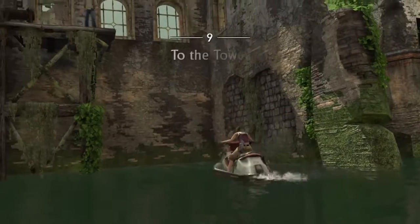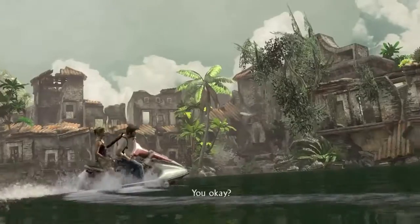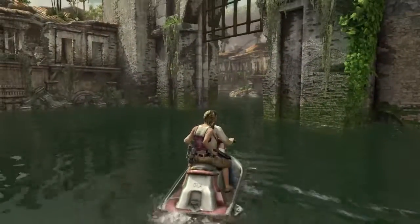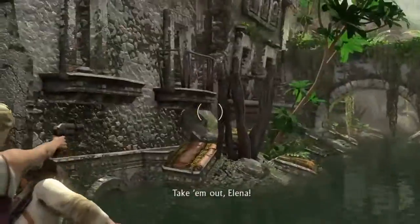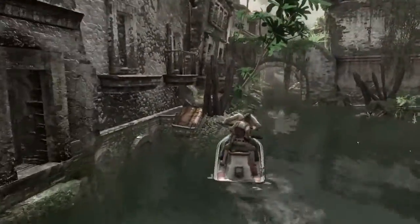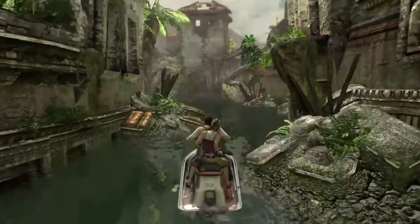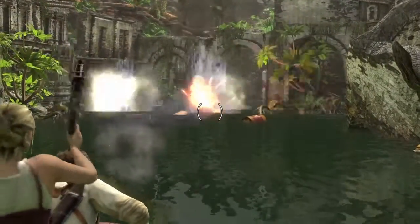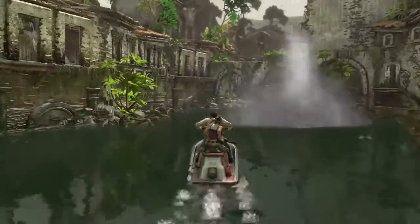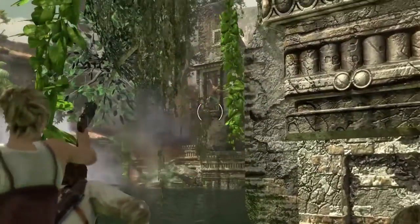Hey guys, welcome back to part nine of the Uncharted walkthrough series. Starting off right away, got back in the little jet ski here. As you know if you've played this game before, the jet ski is probably the worst part of this campaign. After this there's only one more jet ski part and I don't think we have to shoot anyone with it. At one point I did end up dying by a guy with the grenade launcher but I edited that part out.